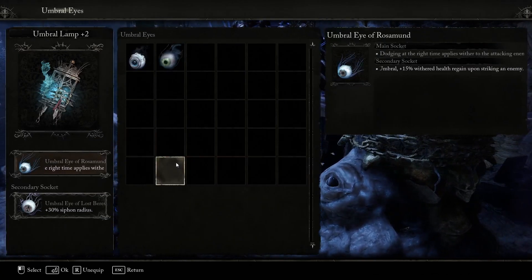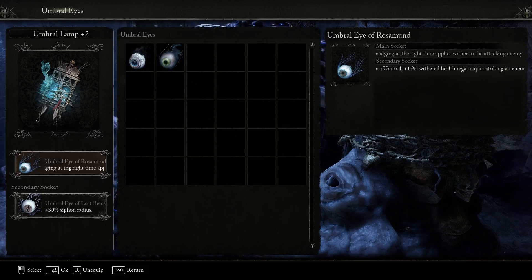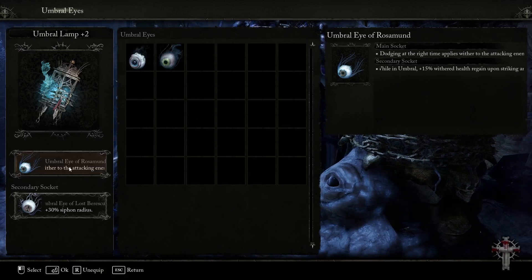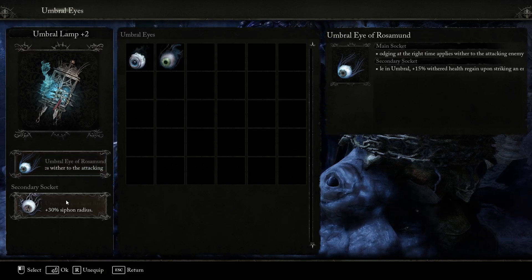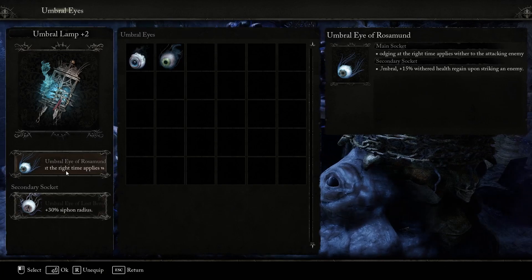Moving on to our Umbral Eyes, we're going to be using the Umbral Eye of Rosemont. Whenever you're dodging at the right time, it applies wither to the attacking enemy. Remember, this is a wither burn build — your burn will burn off the wither. Since you're going to be dodging because you don't want to man fight, you're going to get some offense out of your defense. This is a really great synergy to the build, so definitely pick this up. For your second one it doesn't really matter too much, but get the Umbral Eye of Rosemont for your Umbral Lamp.